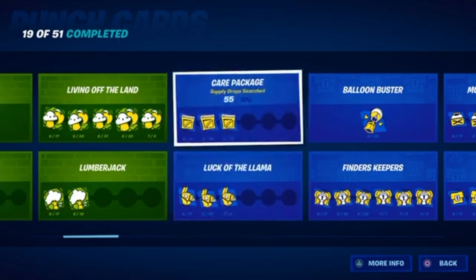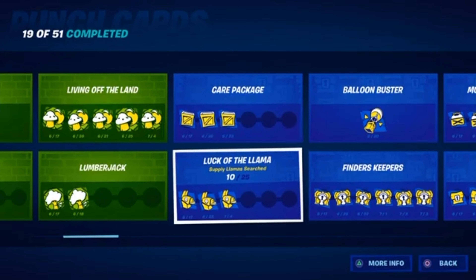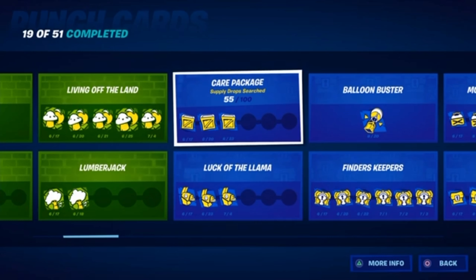These two punch cards you can do easily the same way. One is to search supply drops and the other is to search llamas. The best way is to get in a helicopter and fly around the map until you see llamas. You cannot break the llamas open — you have to actually go up to it and open it, or it will not work for the challenge. You could do the same with supply drops. You could also go in Team Rumble, but your team will probably take the supply drop from you, so just use a helicopter.